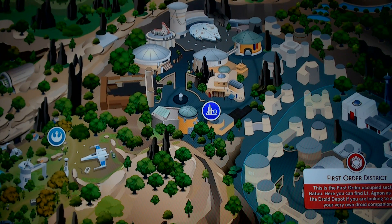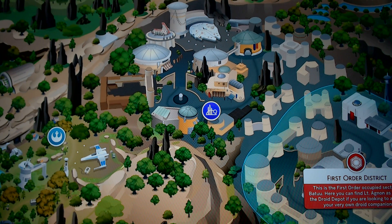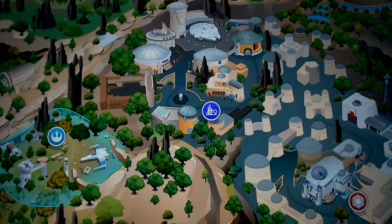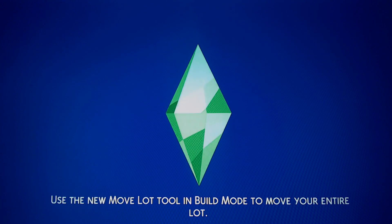Here we have Black Spire Outpost as the primary area. This lot is not available right here, and here we have the First Order district — you are looking to acquire your own droid companion, and yes, you can actually do that. And here we have the Resistance encampment. There's actually quite a lot, so we're going to go to the Resistance.